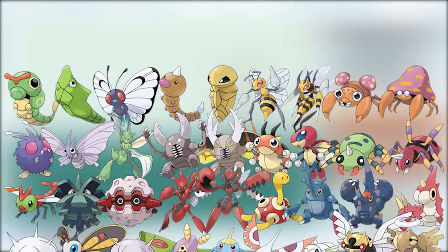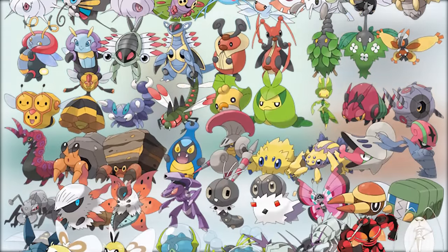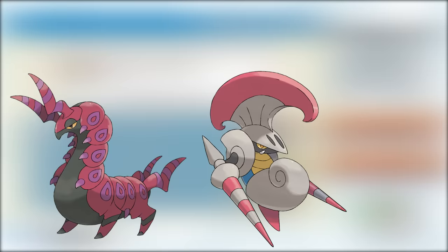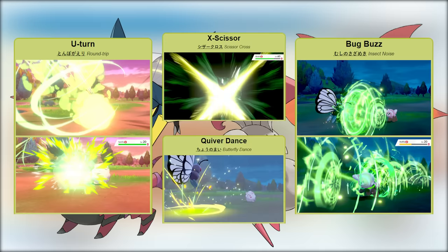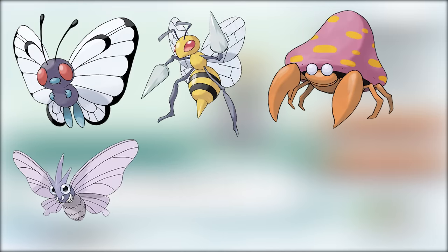The bug-type is easily the worst type in Pokemon, by a long shot. Granted, Game Freak has made significant improvements to the bug-type over the years by introducing some powerful bug-types like Scolipede, Escavalier, Vikavolt, and Volcarona, as well as giving bug-types better moves like U-Turn, Bug Buzz, X-Scissors, and Quiver Dance. But back in the days of FireRed and LeafGreen, the bug-type had none of that. It was truly an abysmal type.